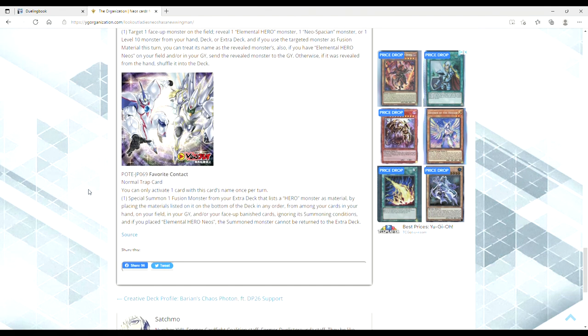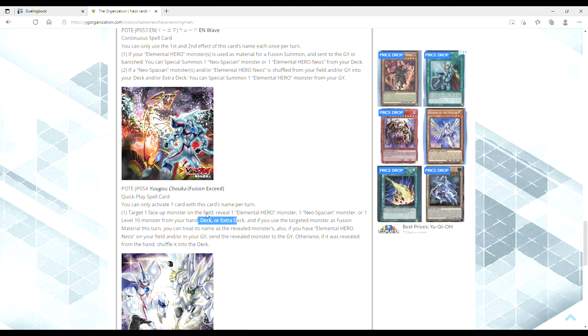Last card is Favorite Contacts — a normal trap. This thing is bananas; it's basically Shadoll Schism for Neos. You can only activate one card of this card's name once per turn. Special summon one fusion monster from your extra deck that lists a hero monster as material, by placing the materials listed on it on the bottom of the deck in any order, from among your cards in your hand, on your field, in your grave, and/or face-up banished cards, ignoring its summoning conditions. And if you place Neos, it's searchable. The summoned monster cannot be returned to the extra deck. Shadoll Schism, anyone? This seems really damn good. I really like this trap card.